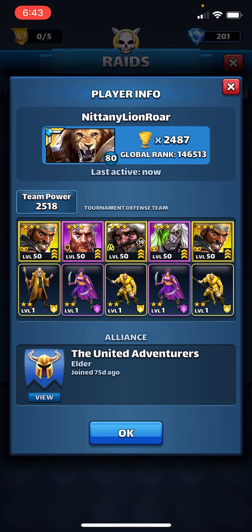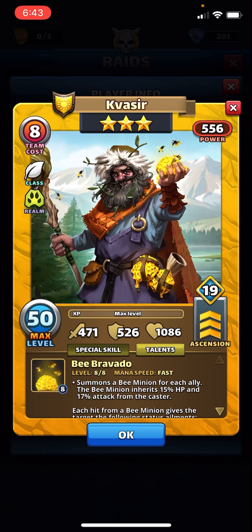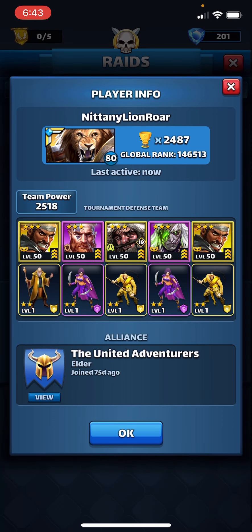I've got costume Balthazar, I've got Bjorn, and then two costume Banes here. Now, I don't actually have it set on the costume at the moment because I like the regular side, but it still gets the bonus, so that's important. Now, one reason Kvasir is so strong — and one reason why he's the only three-star hero I have with emblems — is because he's fast. But what he does is basically fake healing by creating those Bee minions that inherit 15% HP and 17% attack from the caster. That's like fake healing. So you set Kvasir off a couple of times, and that more than makes up for any damage that's being done to your heroes — that's really important in being able to keep your team alive. While other people accidentally put healers on their team, if you're putting a hero like Kvasir on, you're actually going to keep your team alive.